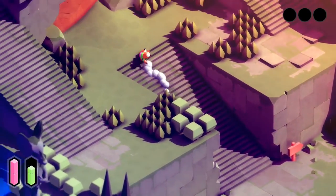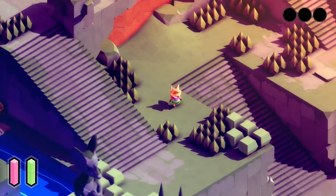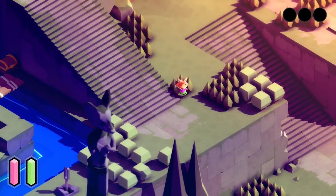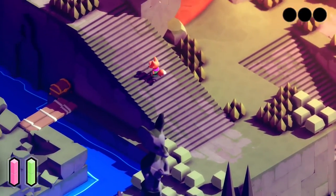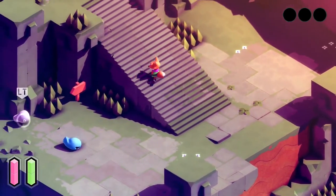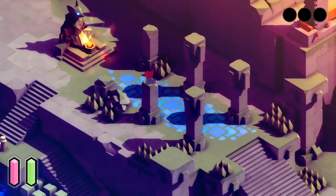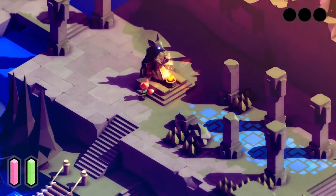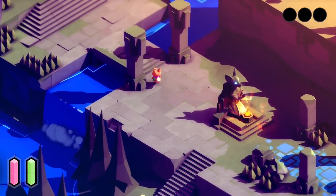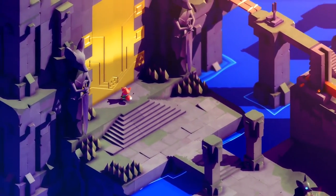Since then we've been waiting and waiting and waiting for this gem to release. Yesterday, that wait was officially over, as this game was released as a timed exclusive for the Xbox One, Xbox Series S and X, and PC. You play as a small fox who has been summoned to a mysterious silence filled with lost legends, mysterious ancient powers, and a dangerous dark entity. It's up to you and your small bushy-tailed protagonist to explore the world and find out what's going on.